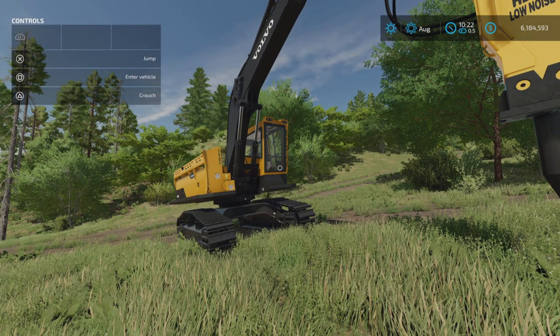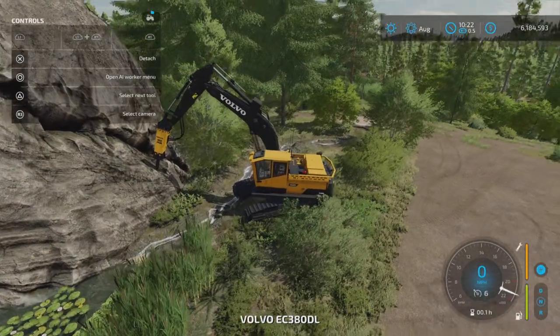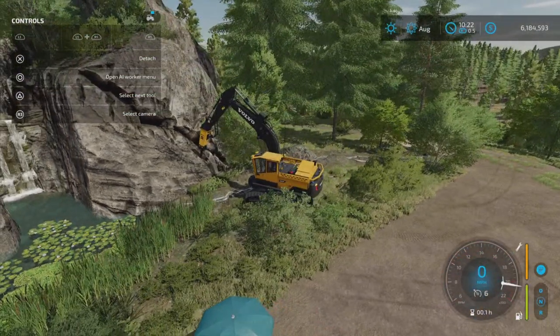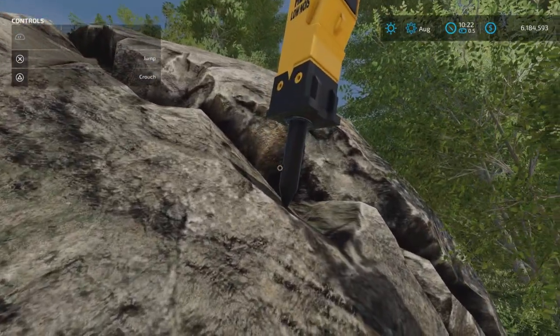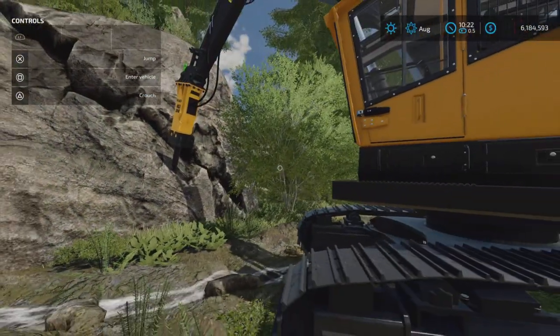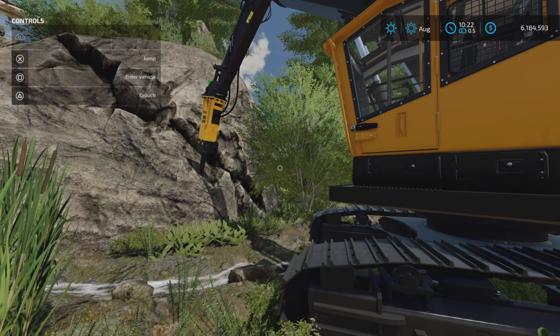One of the mod hub photos shows it on the side of a mountain like this. I've purchased all this land — I own it all — but no matter what I do I cannot get it to do anything. It just turns on and off and sits there looking at me saying 'what are you doing?'